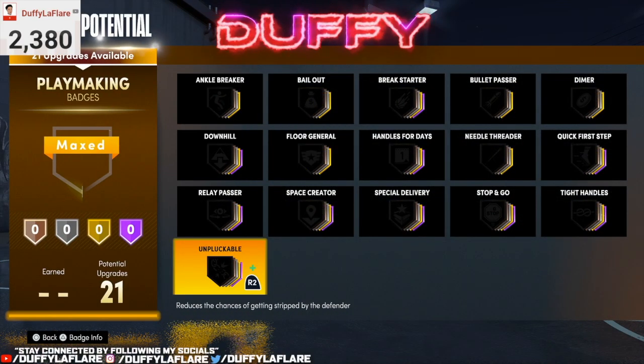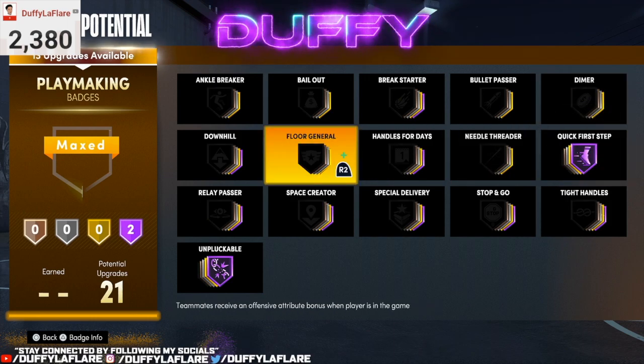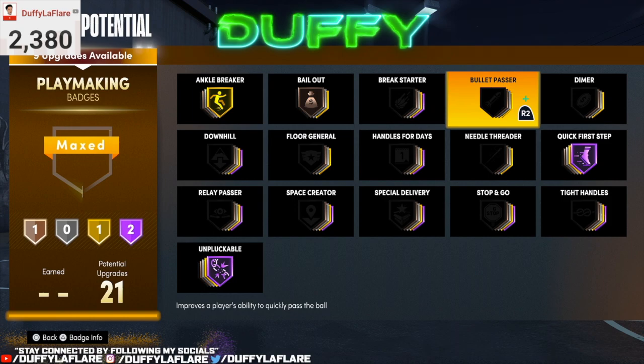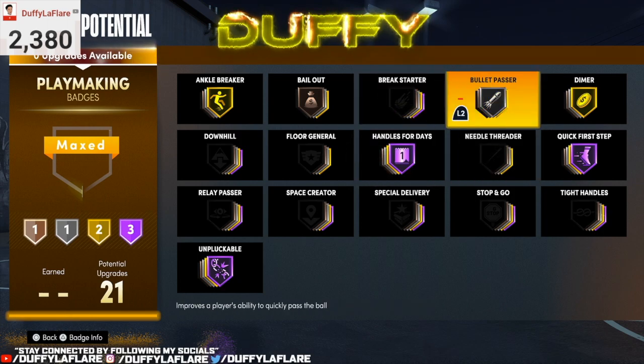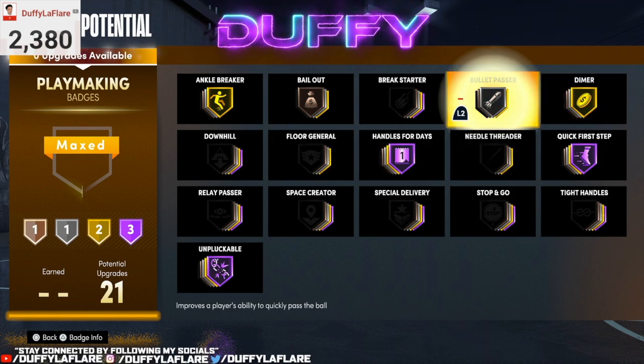For playmaking, we got 21 badges. We're rocking Unpluckable, Handles for Days, Quick First Step diamond, Bullet Passer, and Ankle Breaker. Bullet Passer is a must — especially if your pass accuracy is low, because it helps you pass the ball that much faster. You can rock it even at bronze and it does the same thing.